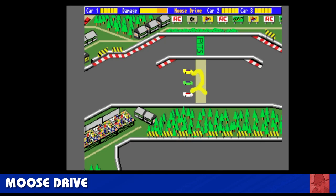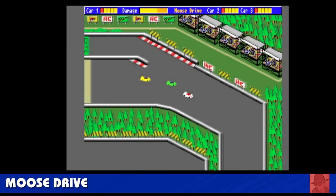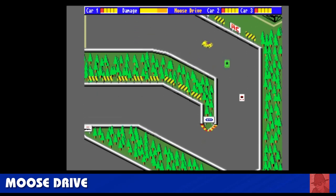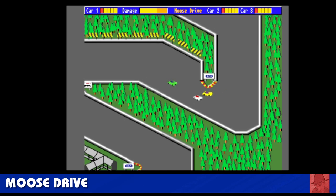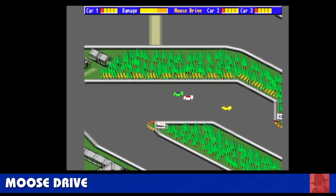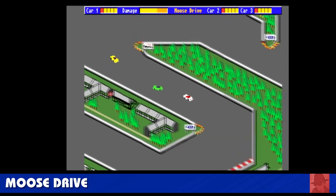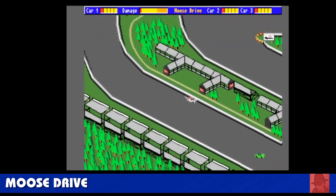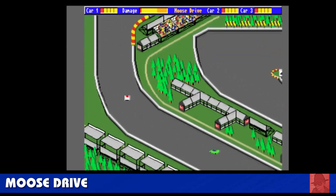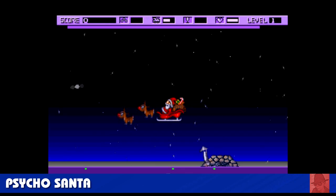Moose Drive — this was a public domain game. I don't think the game was ever completed commercially, but it's starting off okay. It's one of these top-down driving games. The Amiga's a lot more powerful than this when you compare it to other games like Ivan Stewart's Super Off-Road Racer. But this version I've got is just the same track over and over again. It's got the base of a good game.